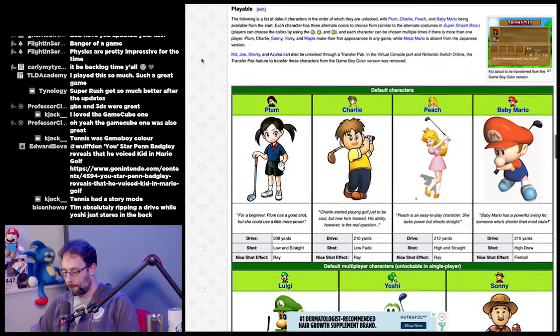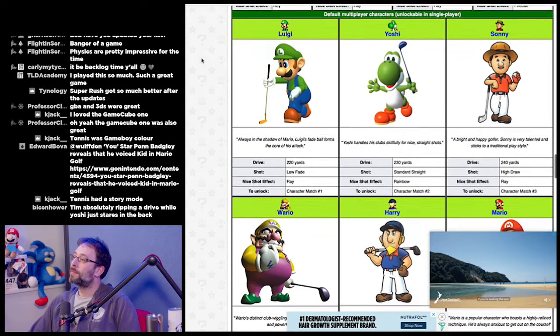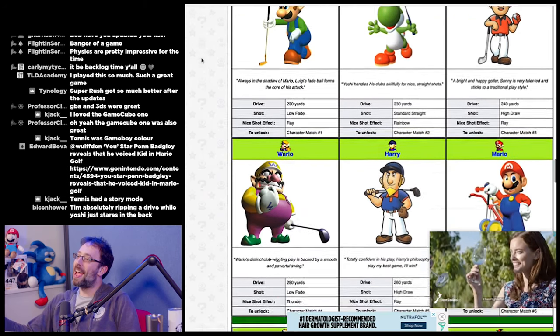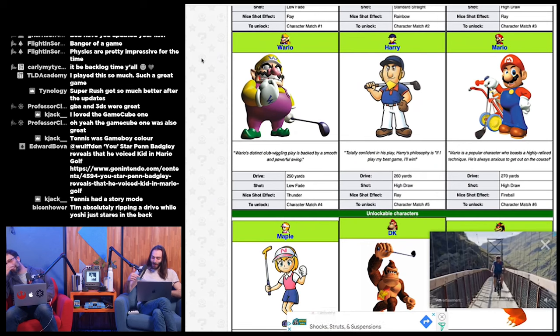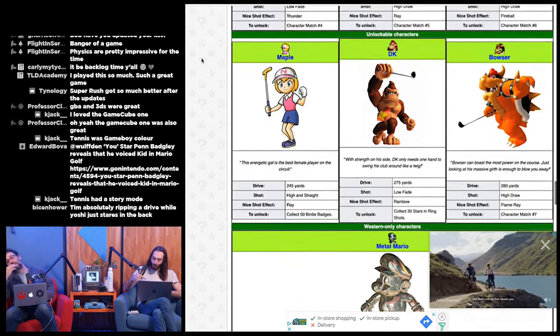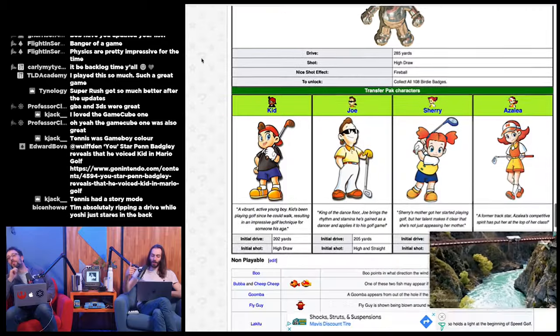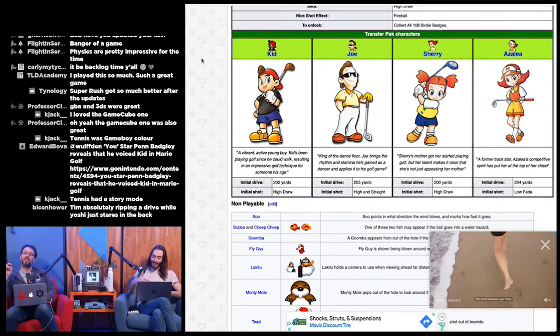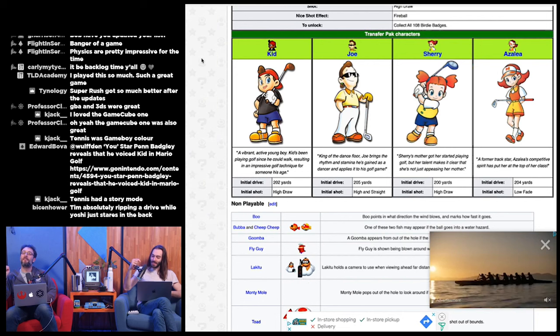The characters: we got Plum, Charlie, Peach, Baby Mario, Luigi, Yoshi, Sonny — hey, Sonny! — Wario, Harry, Mario, Maple, DK, Bowser, Metal Mario. There's a lot of characters. We got Kid, Joe, Sherry, and Azalea.